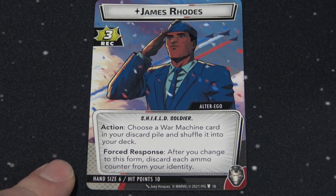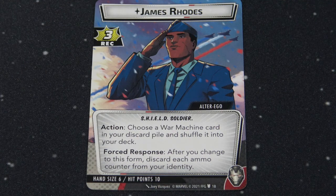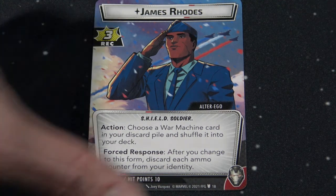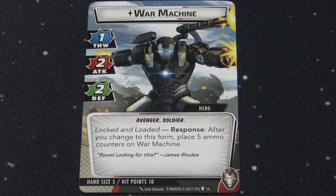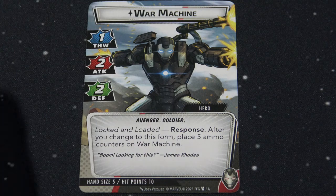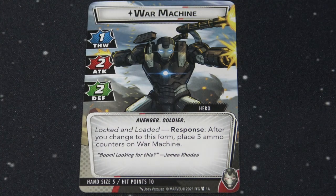For his forced response, whenever he turns into his alter ego mode to take a break, all the ammo counters are removed from him. When you flip him back into his hero form he will load five ammo tokens onto him. The ammo tokens are used to activate a host of his abilities — pretty much all of his events and supports trigger off of using ammo counters. When he runs out, you flip him back, he takes a break, then you flip him back into hero mode and he gets those five ammo counters back.